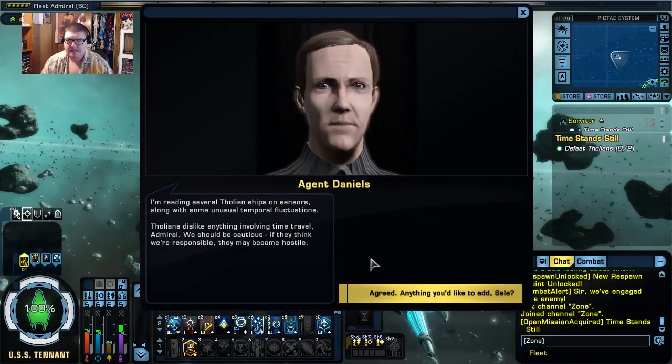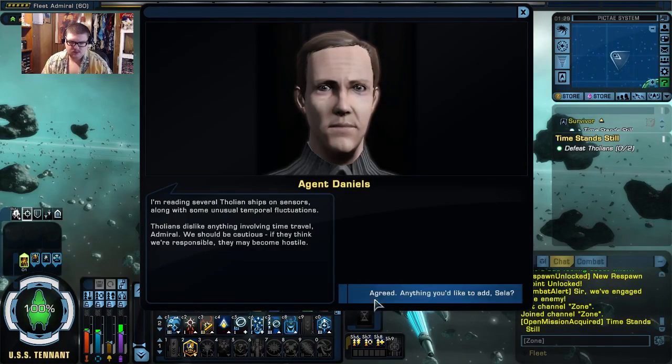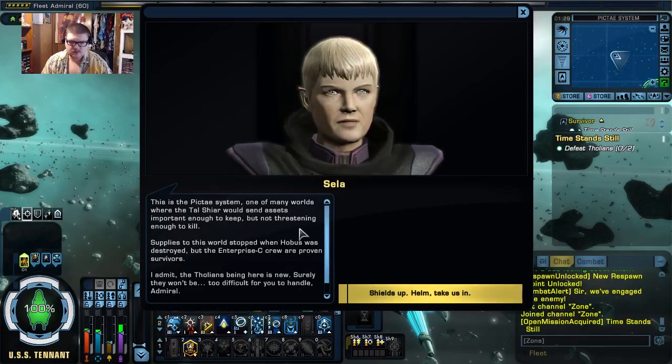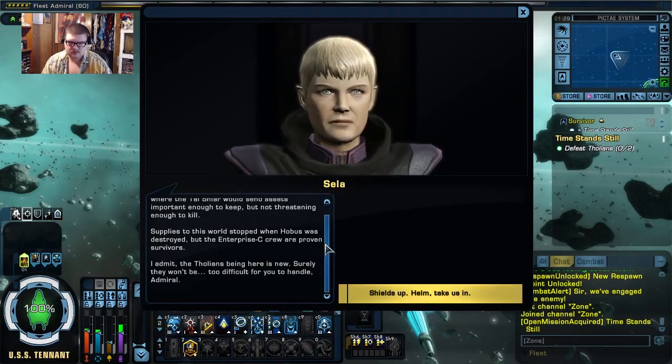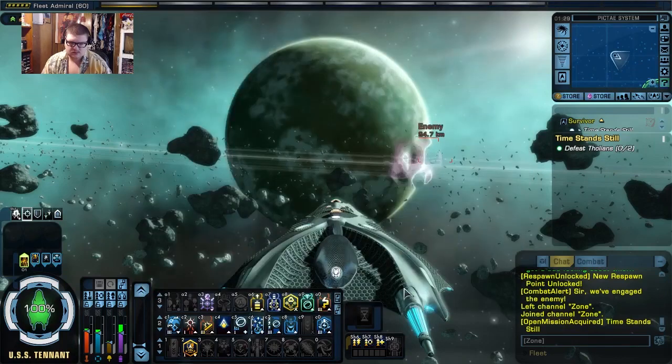I'm reading several Tholian ships on sensors, along with some unusual temporal fluctuations. Tholians dislike anything involving time travel — we should be cautious. This is the Pigtae system, one of many worlds where the Tal Shiar would send assets important enough to keep but not threatening enough to kill. Supplies to this world stopped when Hobus was destroyed. But the Enterprise-C crew are proven survivors. The Tholians being here is new — surely it won't be too difficult for you.